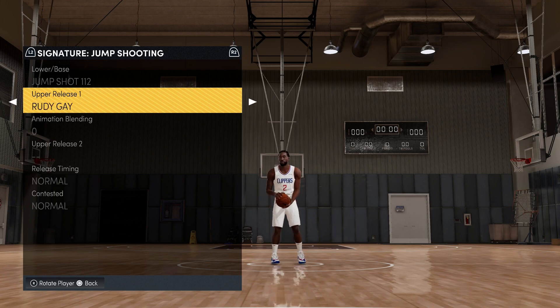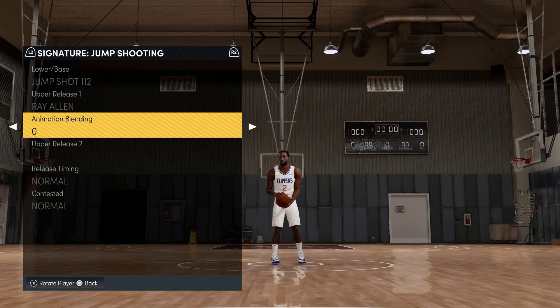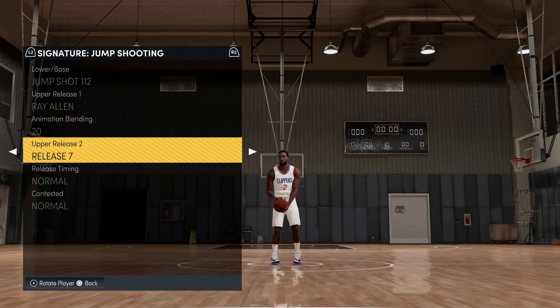The motion is not too far off from Kawhi Leonard's actual jump shot. For the animation blending you're going to go with 20, and for the upper release 2 you're going to go with Kobe Bryant.